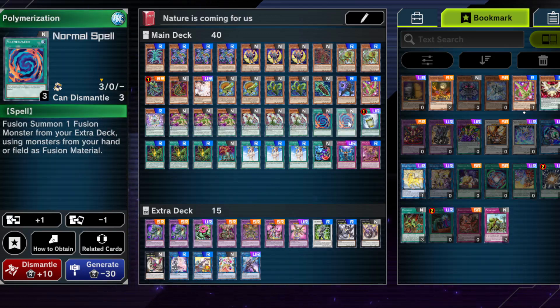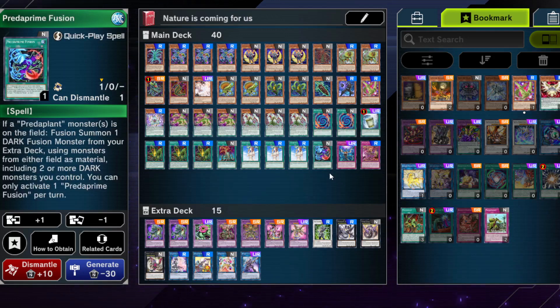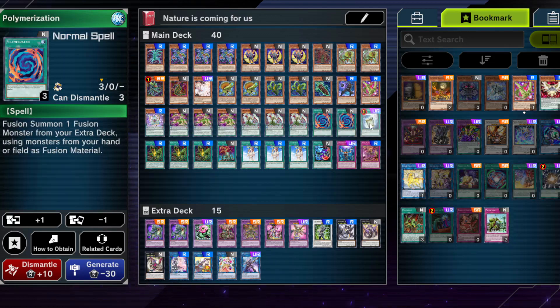Polymerization — searchable — and in a fusion deck you still need this in this version because they don't have an overpowered fusion summon from deck. They only got Predaplant Fusion, which yes, is a quick spell so it's quite nice, but it's not perfect — it's not a Branded Fusion, that's for sure.